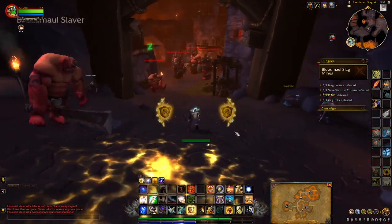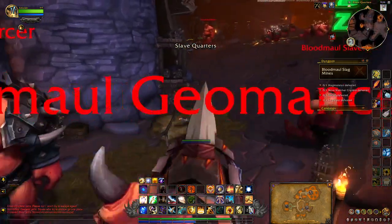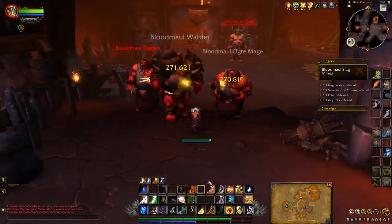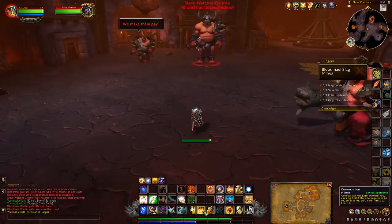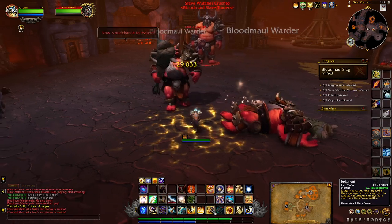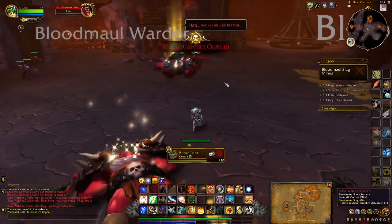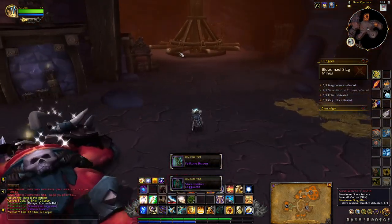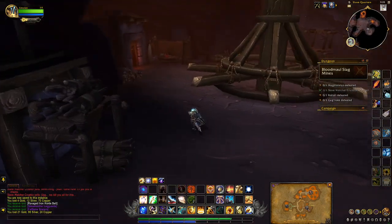So we're just going to throw down a Consecrate there and just keep walking. Now as you can see, we've taken out this boss here. If you come over to this rotating wheel here, you'll find Crowman.